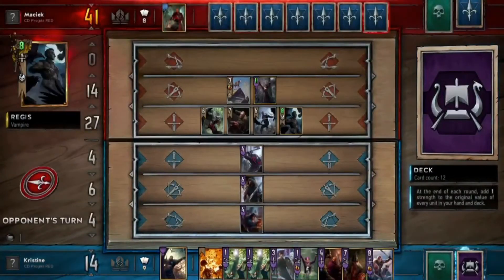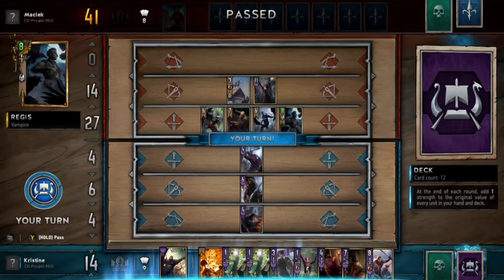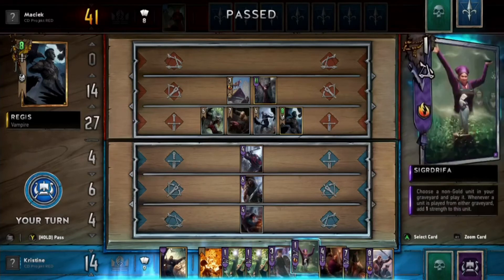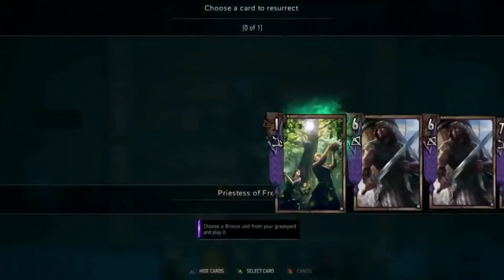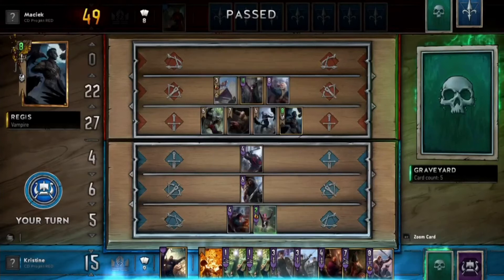We could have taken Donar as well, but we have a way of bringing him back because we have Zikirdrifa. I would use that right now — play Zikirdrifa, the one killer, and resurrect Donar from the graveyard. We were one card ahead and we discarded another one to the graveyard. We can check what we got in our graveyard — I think it was a Priestess of Freya, or another Draka. The first two guys we discarded at the very beginning.